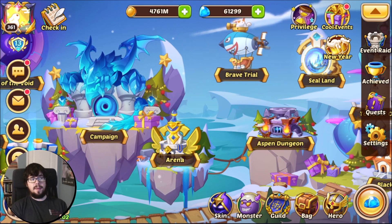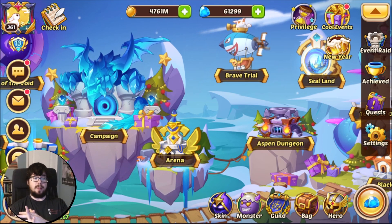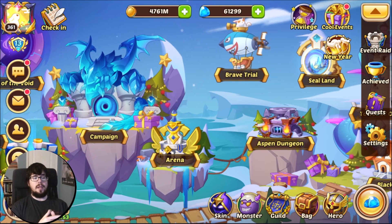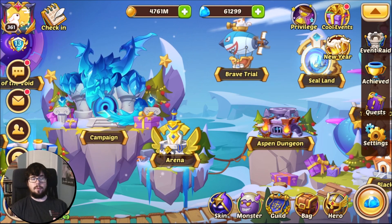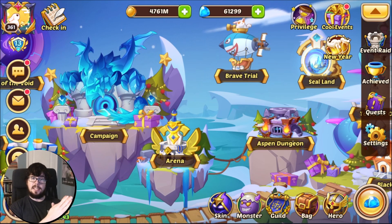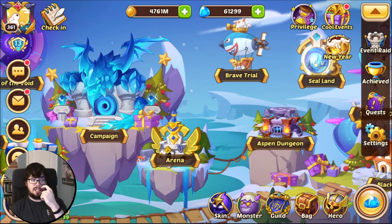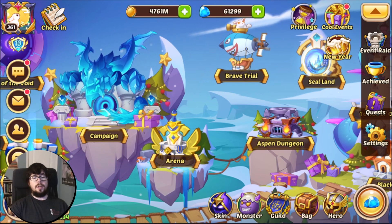Finally, a PvP example: if you have your own Sherlock and he uses his active with a splendid Rui, targeting two heroes with 77% control immunity, you'll have a 79.5% chance to CC your first target and a 51% chance to CC your second target — meaning you'll generally get 1.4 of them controlled.